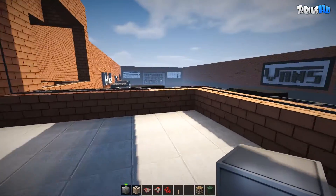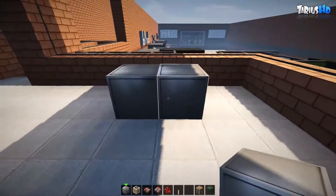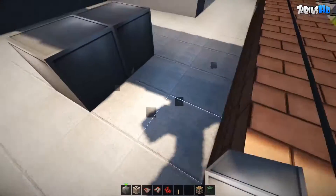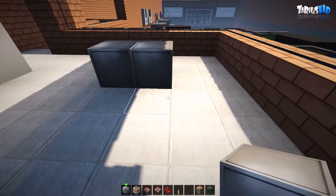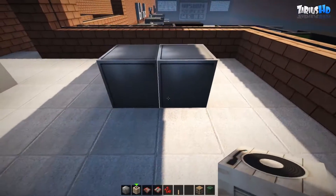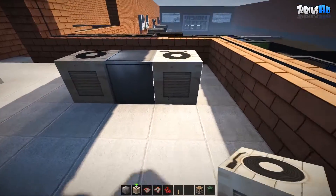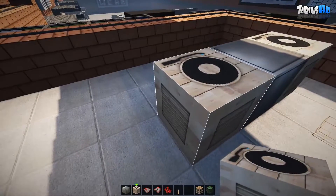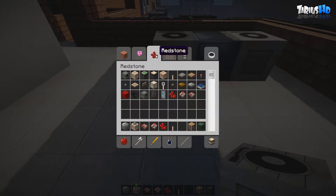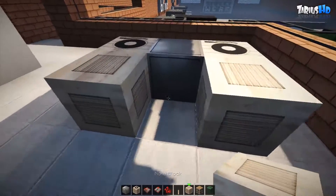We'll start right here overlooking the whole skate park. We're going to place two iron blocks - two from the wall here, two from the wall there. With our mixer box, I'm going to do it like that. I'm happy with that. I'm going to grab some note blocks as well - a note block on either side so you've got your DJ box here.